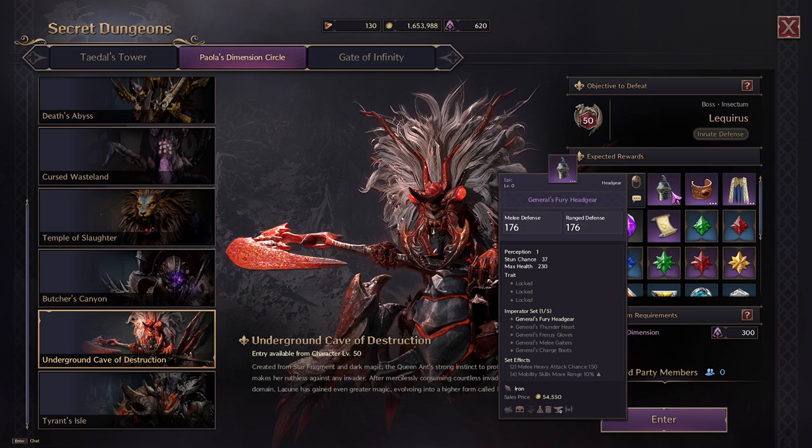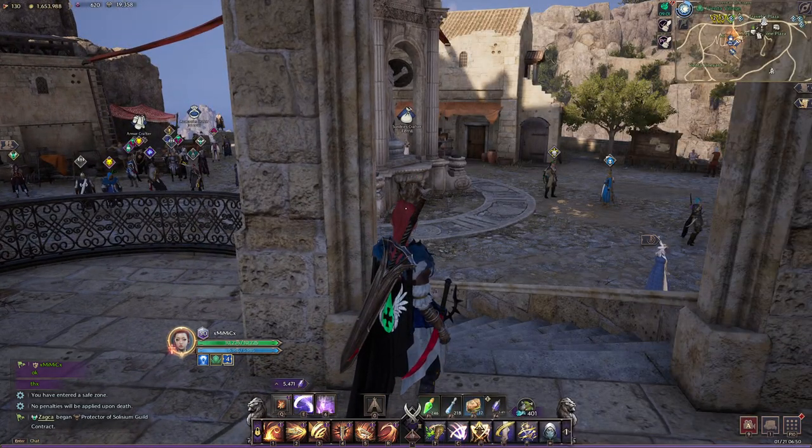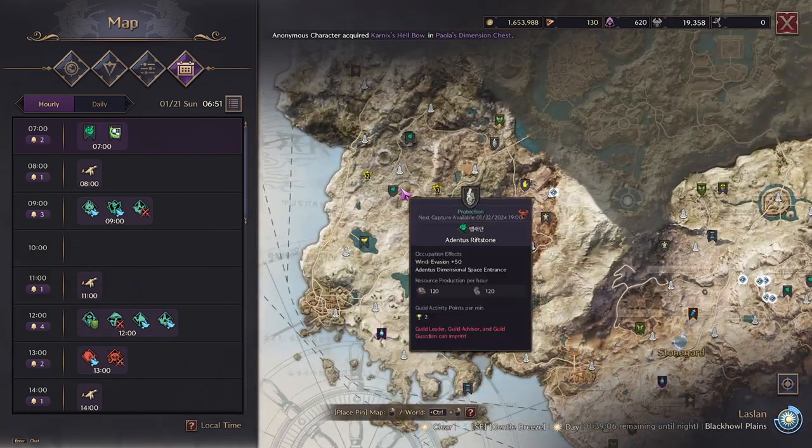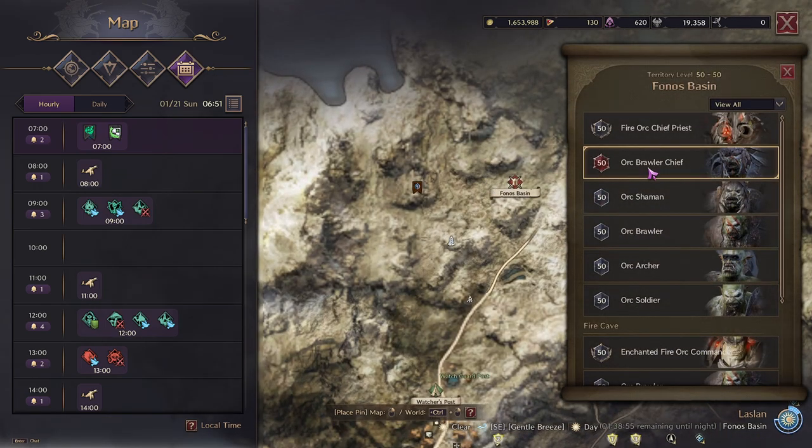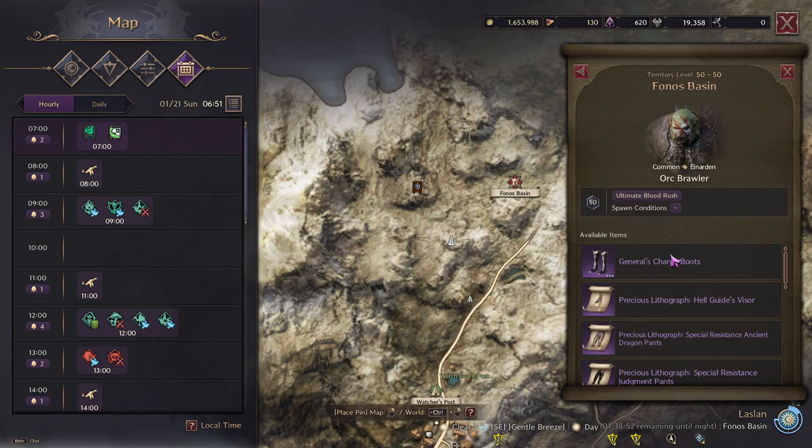Open your map, press M, and go to the top left — Bono's Basin. There are a bunch of orcs in this area. Click Territory Info and go to Brawler and you'll see they drop the General's Charge Boots. On the servers these are selling for 40,000 Lucent, which is absurd, but the drop rate is extremely low — essentially impossible to get.